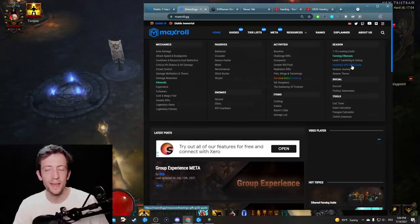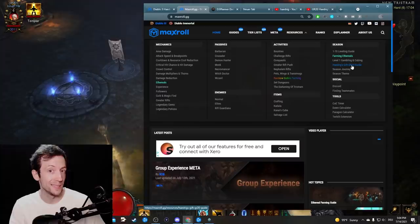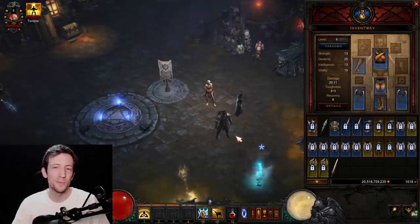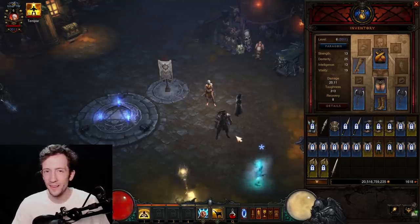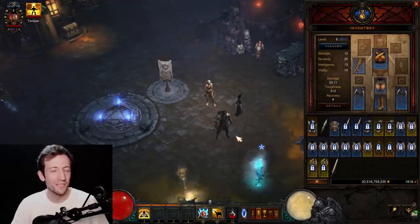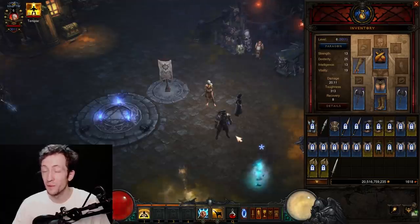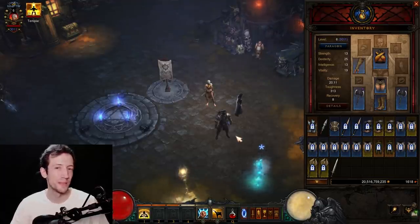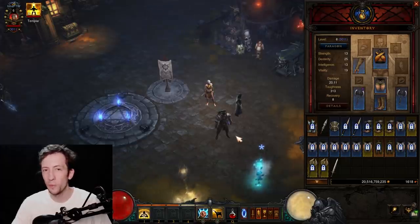That's about it for this leveling guide. I hope you have a lot of fun in season 24 — I believe it's going to be one of the coolest seasons yet. The meta is very nice and diverse, all classes have their spot, and we have the cool ethereal items to find. You might even find one on your way to level 70, which will give you an insane boost. Hope you liked the video and see you next time.